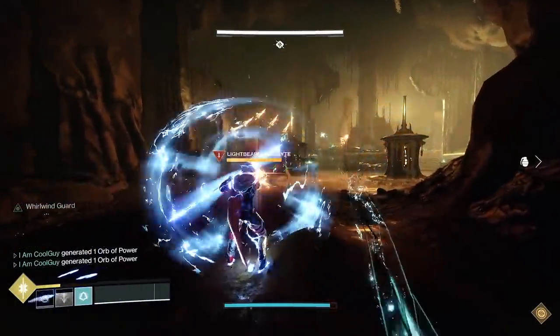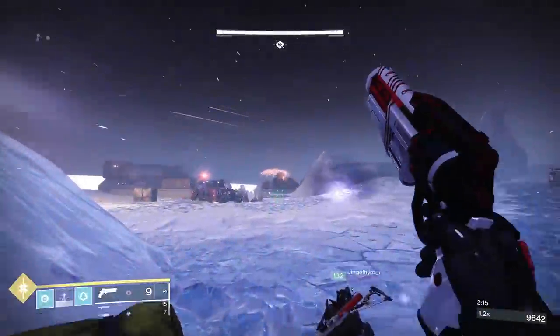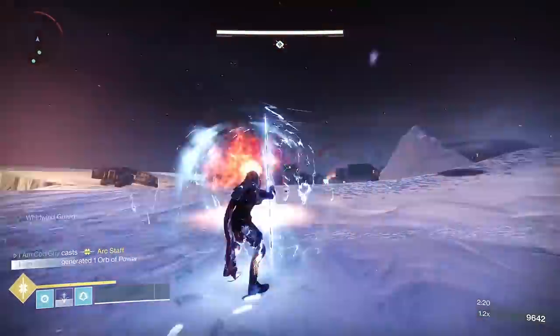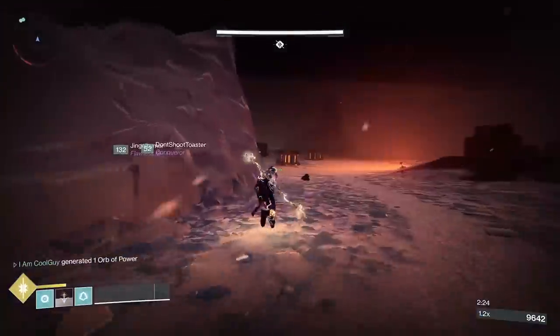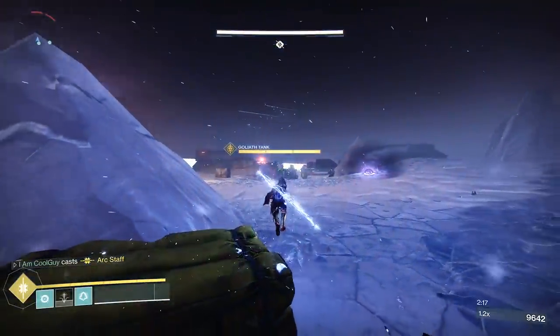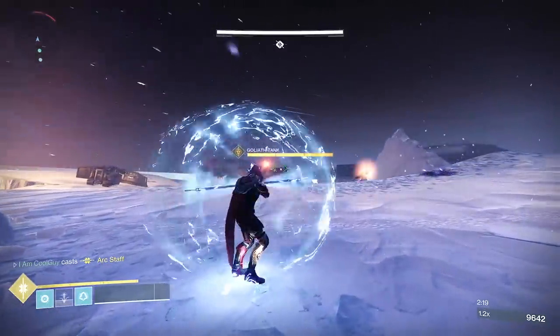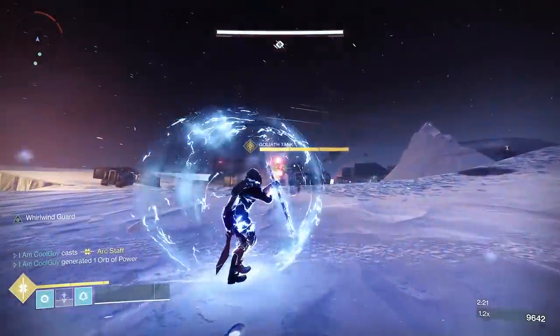There's really only one thing it's absolutely epic against: the Goliath tank. But there's only like three of them in the game. Blight Ranger needs a big, big damage source to even matter like that tank, because otherwise you're just going to chip them. The main value at this point is going to be orbs for your team.